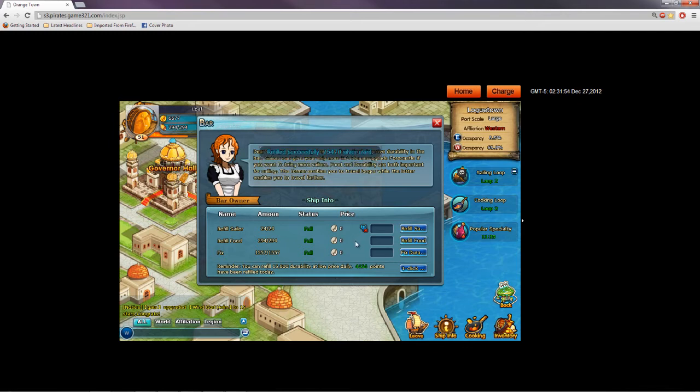It costs more silver every time you do it — more silver the more food, the more durability, the more sailors you need. And after 15,000 durability has been repaired for the day — I have done 4,000 — it significantly increases. So that 30,000 silver is going to turn into like 2 million. It gets ridiculous. So that's the bar.